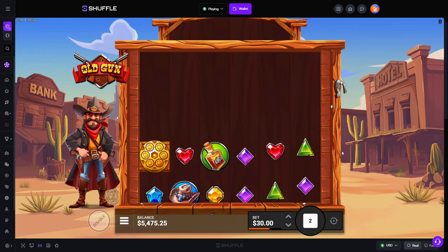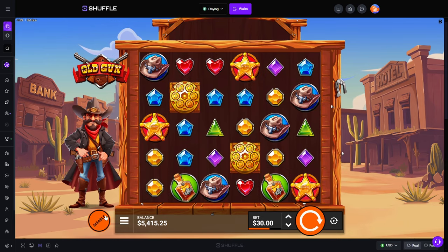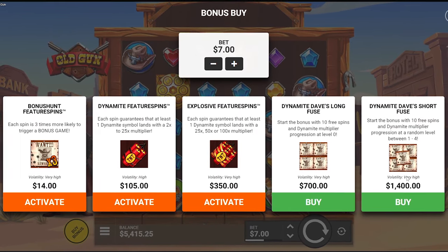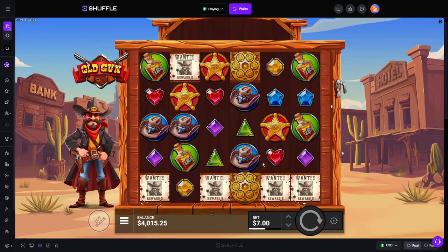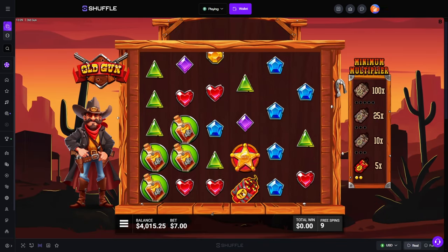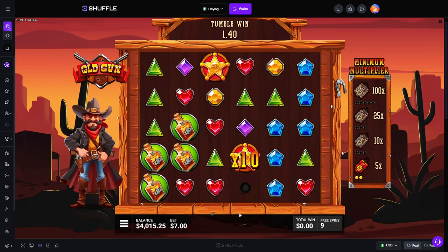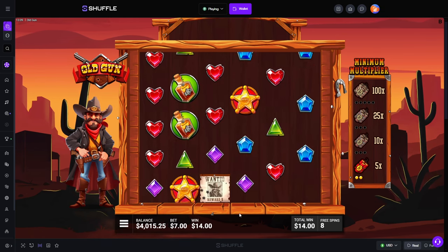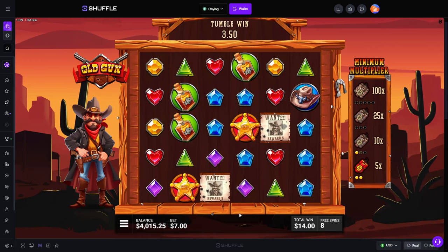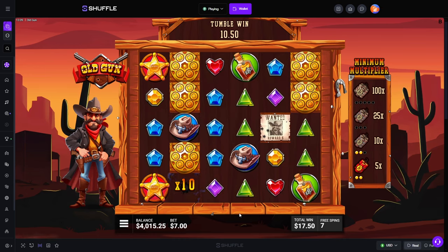I wonder what the difference is going to be with the super bonus. You know what, I'm not even going to question anything. Let's just go to a $1,400 buy — decent size. What am I looking at over there? Minimum multiplier. So scatters go to that. Minimum multis at 10x — I kind of like this.